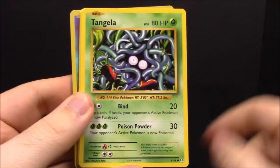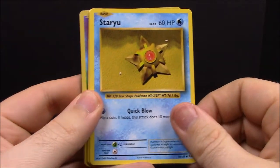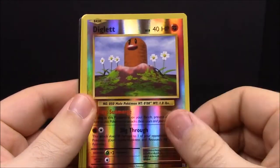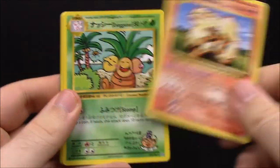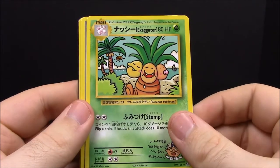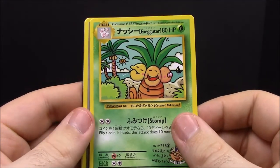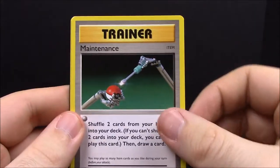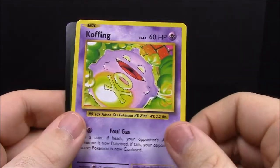Pack number nine with the Venusaur pack art: we have Raticate, Tangela, Staryu, Fighting Energy, Magikarp, a reverse Diglett, Arcanine — and then we have the secret rare Exeggutor, which looks really awesome with a lot of Japanese text on it, super cool. Then Maintenance trainer and Koffing — of course from the famed Team Rocket.